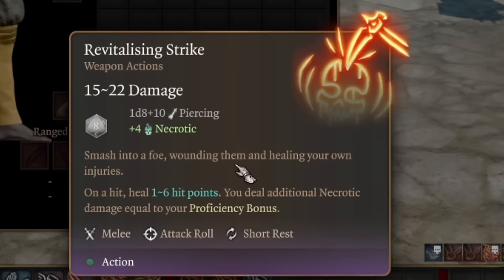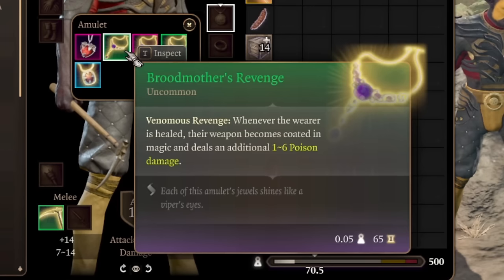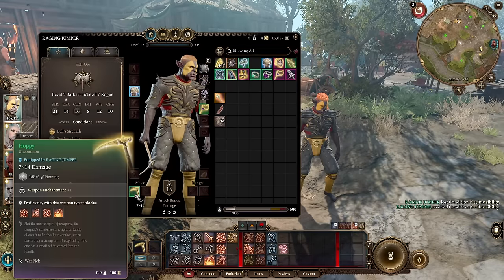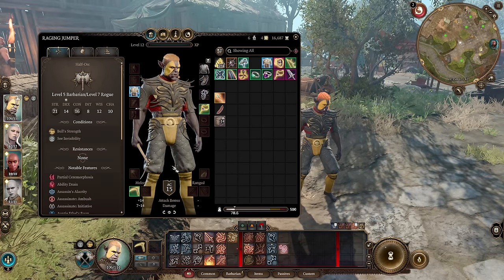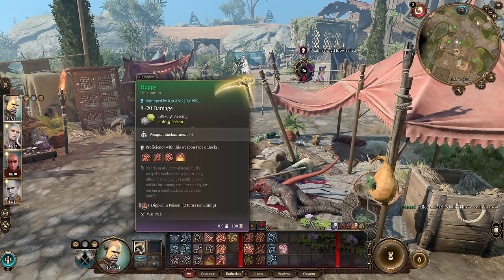You smash a foe, wounding them and healing your own injuries — dealing additional necrotic damage equal to your proficiency bonus while healing 1d6 hit points to yourself. On these early game levels that's probably around 3 damage. The cool part is combining it with additional gear — you can find Kaga's Amulet named Broadmother's Revenge, and when you are healed your weapon becomes coated in magic and deals additional 1d6 damage. So by using a dual wield strategy with Hoppy and this skill, you can go into the fight, heal yourself, do additional damage, and then coat your weapons in toxic poison. You just attack an enemy, heal yourself, and Hoppy will be dipped in poison doing additional 1d6 damage.